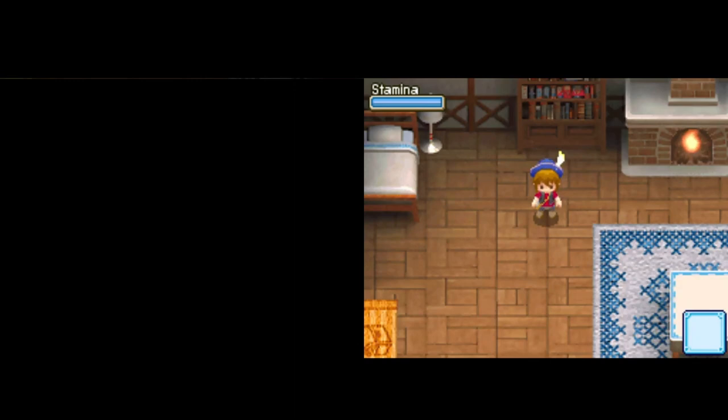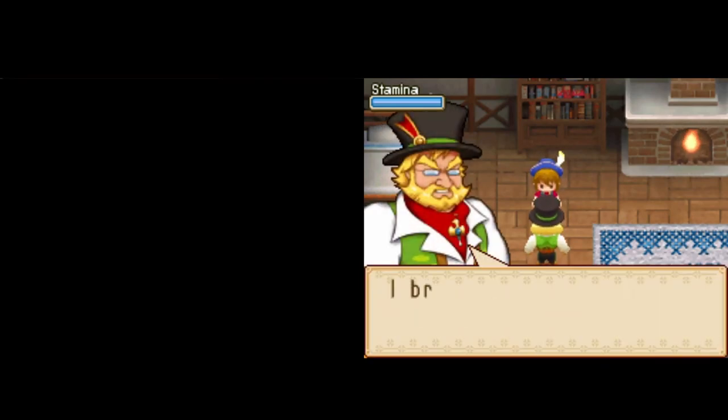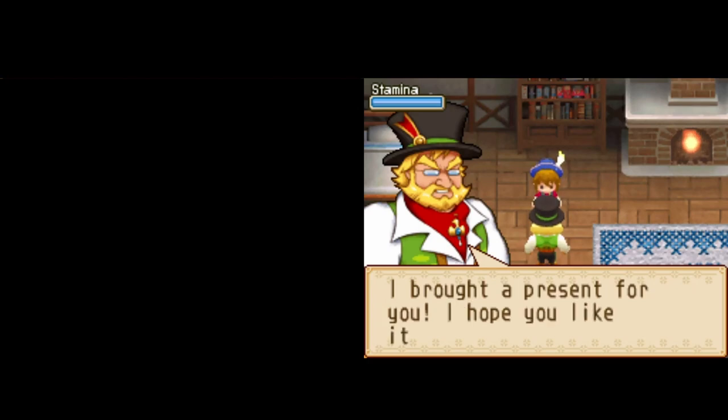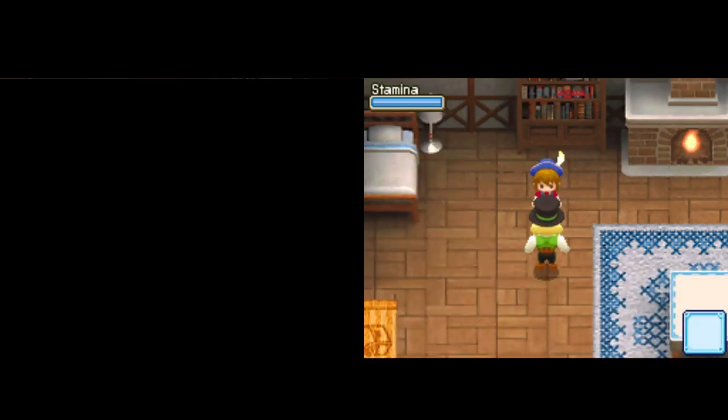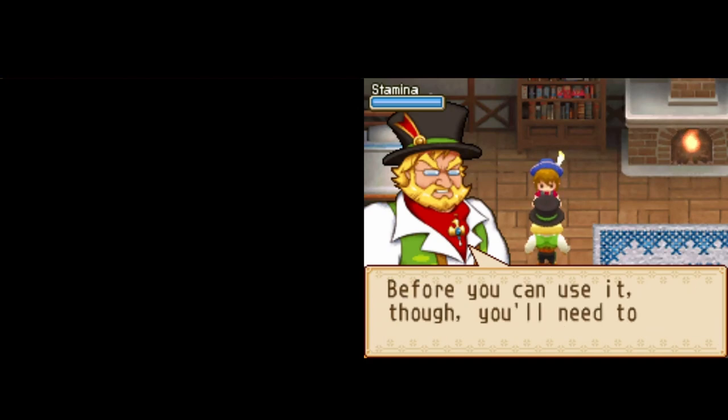Good morning, Ryan! Did you sleep well? I brought a present for you. I hope you like it. It's a hoe. You'll need it to farm. Before you can use it though, you'll need to equip it.